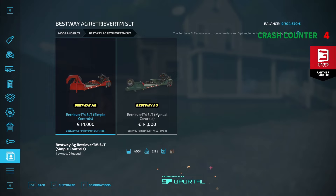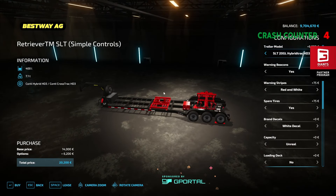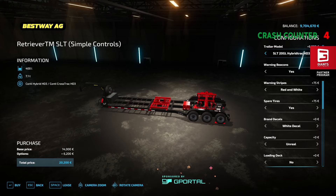You can find it on the brands. The Best Way Act Retriever TM SLT has simple controls — just press X and everything happens. But if you want to do it the hard way, you can do it manually. Just choose whatever you like. We'll go with the simple controls.